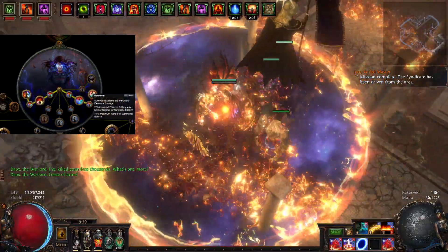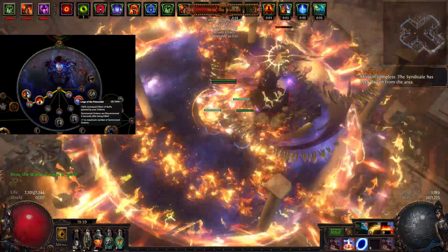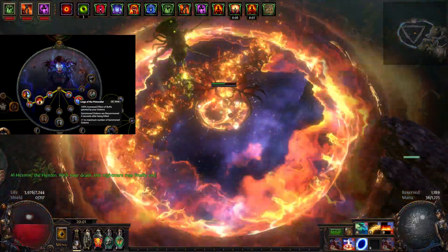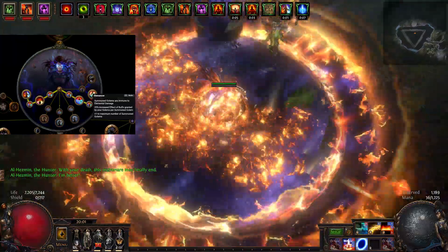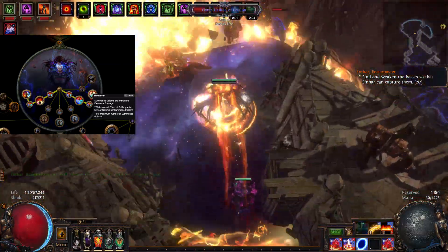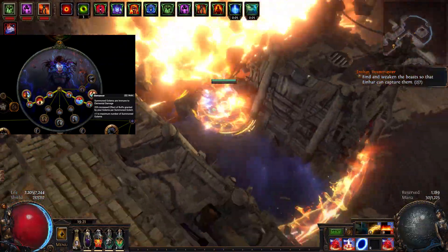From here it's Golem nodes all the way, starting with Lord of the Primordial. This one gives 100% increased Golem effect and plus one to maximum Golems. Also, you don't have to worry about resummoning your Golems whenever they die, as it automates the process for you. Finally we have Elemancer — with this node your Golems are immune to elemental damage, effectively giving you 100% uptime on their bonuses, in addition to getting another Golem and 25% increased Golem effect per summoned Golem.